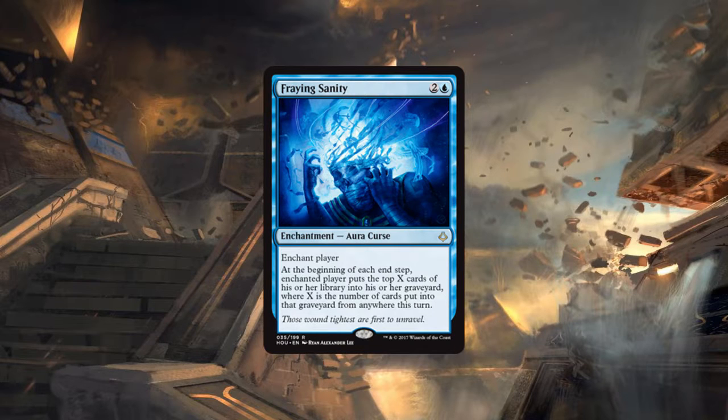To be fair, Sphinx's Tutelage decks back in Magic Origins — Michael Majors piloted one to a GP win. Those decks can be interesting. But this looks more like a blue-black variant in modern, which is definitely not interesting. Glimpse the Unthinkable is one of my most hated cards in modern.